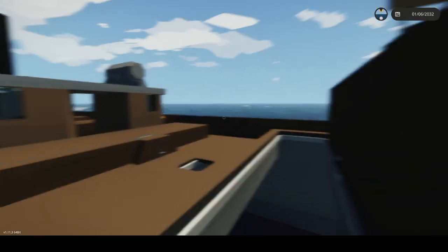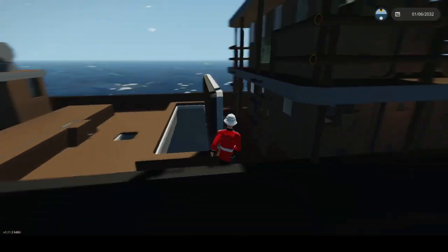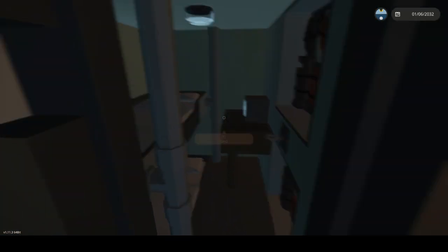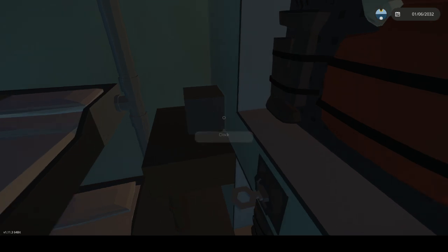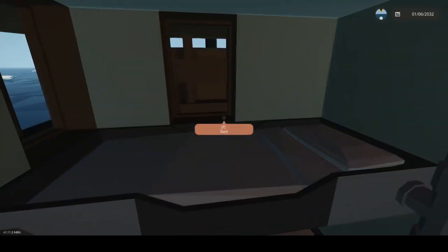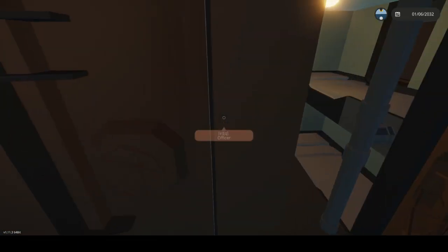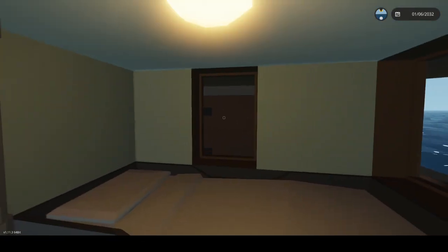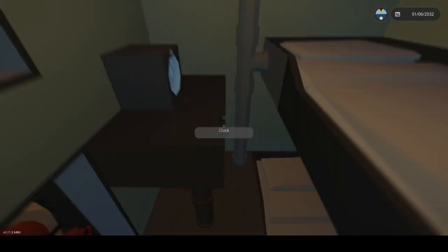Hello everybody! In today's episode we're checking out this boat. Let's check out these cabins — this is the Kirby. You got a clock, a bed, and a nice old window that looks straight onto a ladder. It's a Great Lakes area boat. You got an officer area with two windows, some thermal equipment, and two beds.